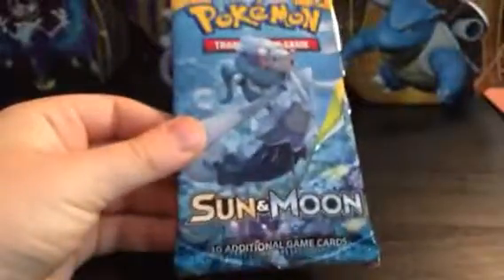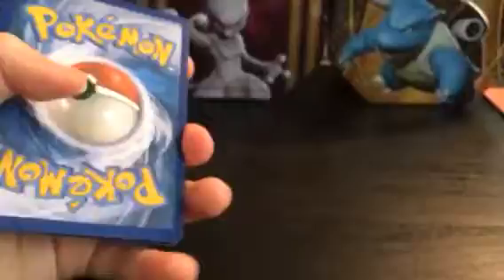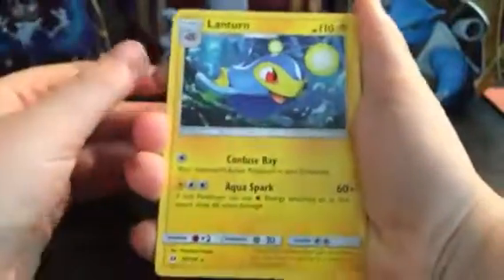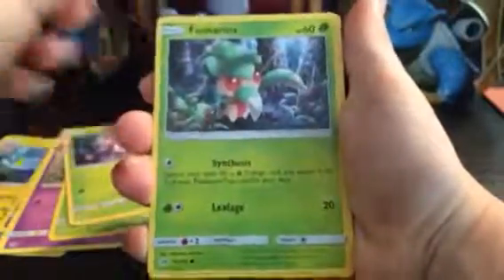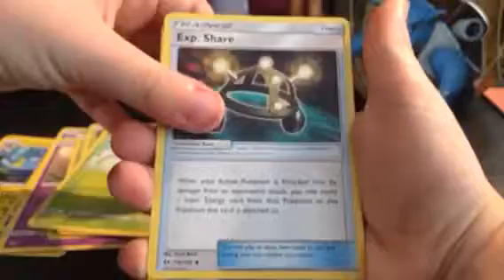We're just gonna get on to the second pack. We've got a Sun and Moon Prime Arena pack — Booster Prime Arena, green code, Sun and Moon. We've got a Lanturn, an Alolan Grimer, a Zubat, a Scyther, a Morelull, another Scyther, a Snowy Ninetales, a Trainer Card, a Lillie, and another Trainer Card. Going to grab the Rare card. There was no Energy — that's a mistake in that pack for me.